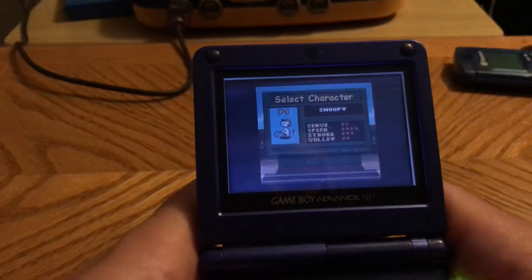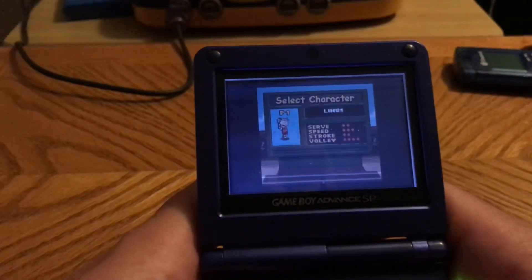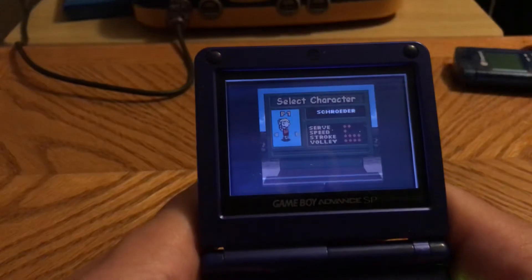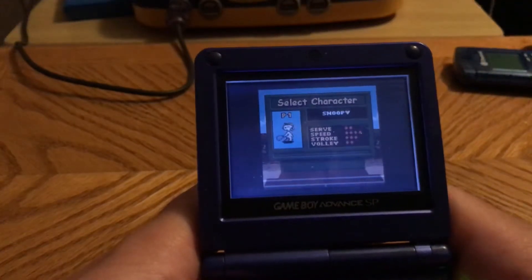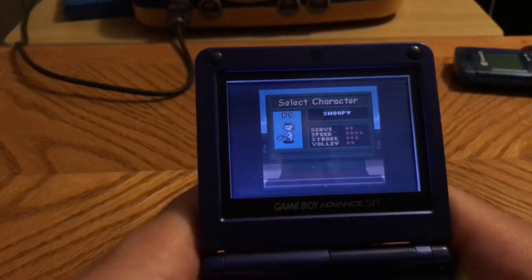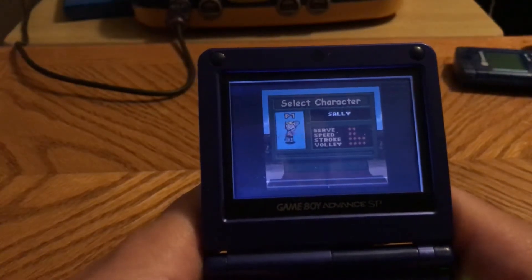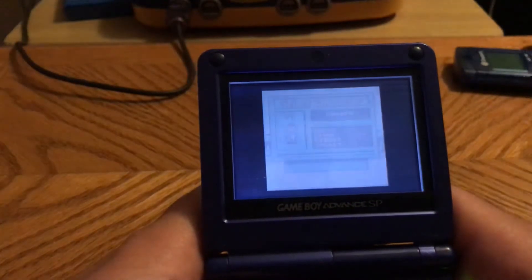Let's see what championship mode is like. There's Snoopy, Charlie Brown, Lucy, Linus, Franklin, Sally, Peppermint Patty, Schroeder, and other characters that have yet to be unlocked. I wish I could show them, but I don't have them unlocked yet. I'll play as Snoopy in this mode — it has stages.